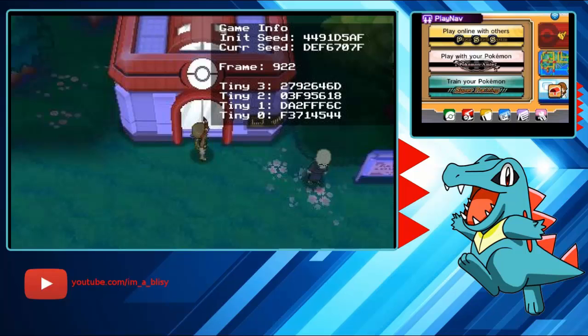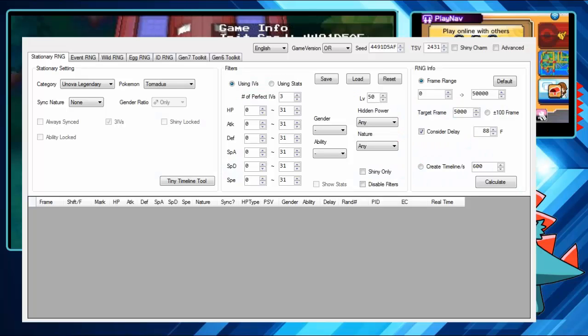You'll see you're on a frame count. Your frame count can only be odd or even when you first boot up, because frames advance by two. I'm on even frames right now. The only way to switch that is by saving the game — that'll switch it over to whichever parity you're not currently on.